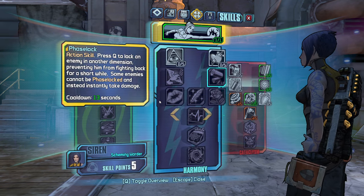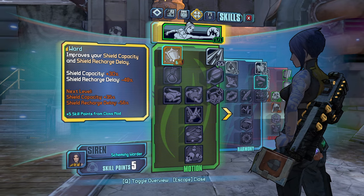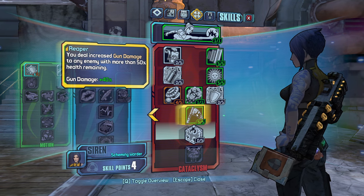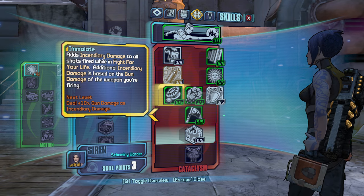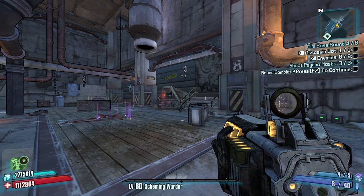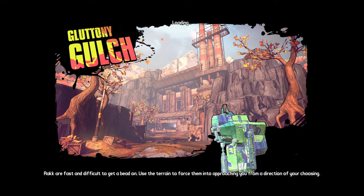I like having Ward. The magazine size would be nice though. Let's take one point Reaper, one point Chain Reaction, three points Immolate. And next time we can go Rewind for those really consistent slags.